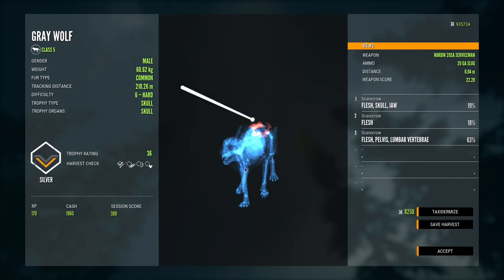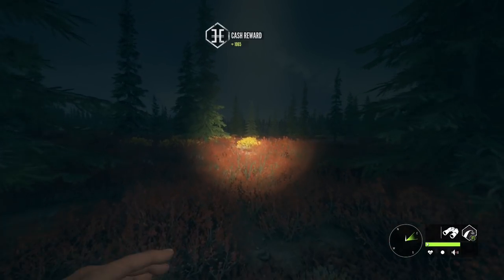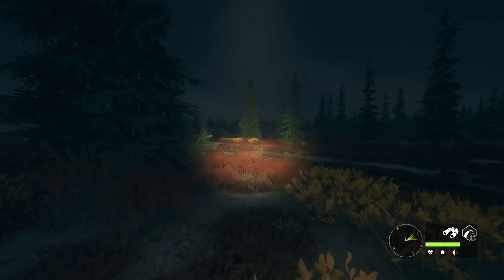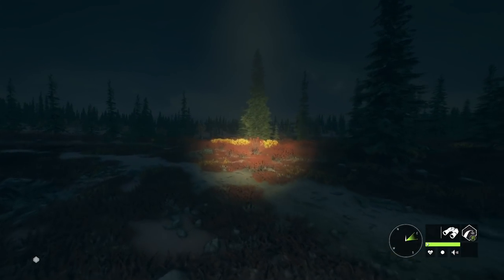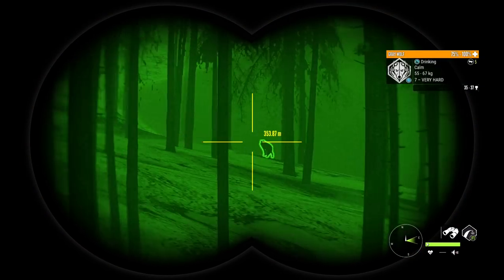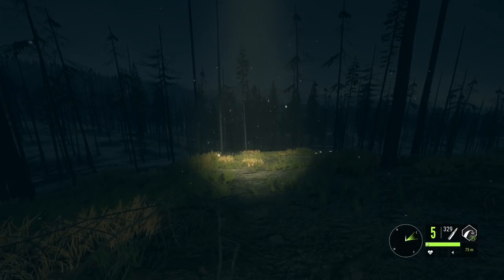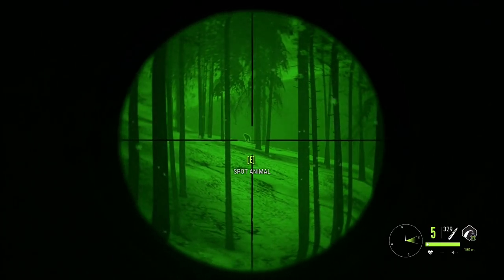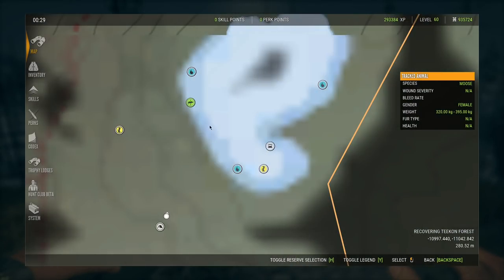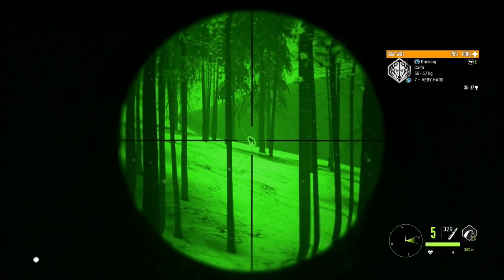I'm really liking the way the 20 gauge feels against these wolves. I still think the 12 gauge is probably better as you'd expect, so I don't know if I'll use the 20 gauge too much on wolves, but it's definitely fun and effective. There's a wolf down on this shoreline — looks like it's the only one, so I'll take it with the rifle. Let's get the 30-06 M1 out — it's about 282 meters away, so maybe a harder shot than I thought with this scope, but we'll try it.